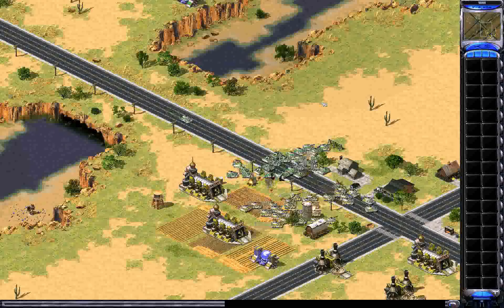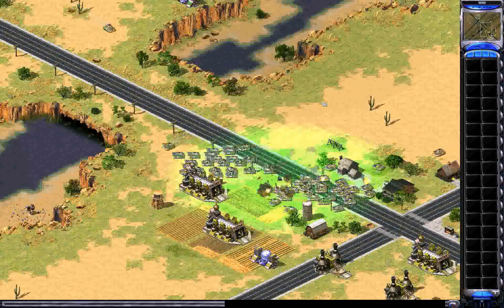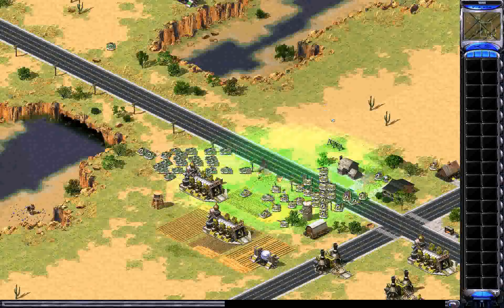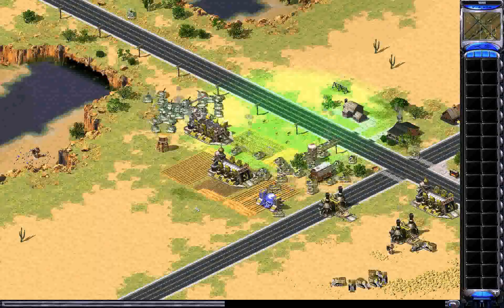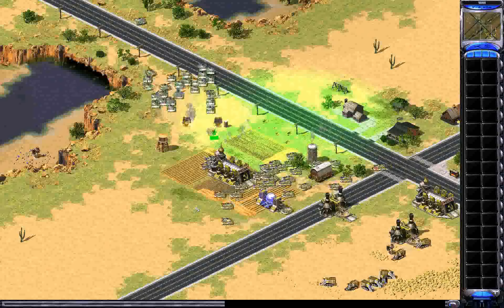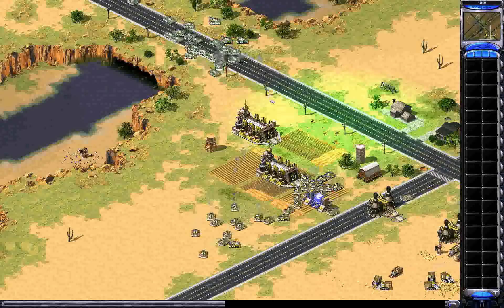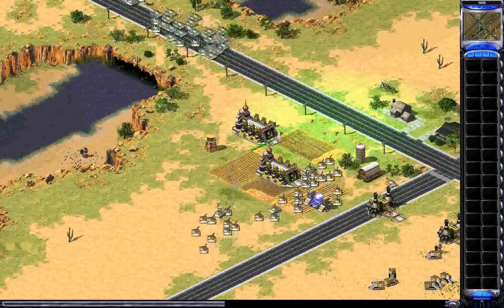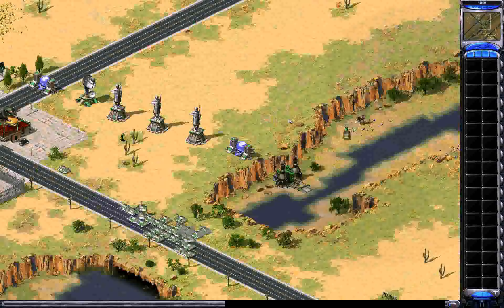Jerwar changes direction and goes for the War Factory. Carol with a delayed reaction — now the two forces have met and the fireworks are on. Who's going to come out alive in this all-in tank battle? The tanks are firing away. Jerwar moves to the right, Carol follows. Back to the left, and the Dezo is deployed. Both armies are heavily damaged and smoking. That War Factory is going down — Carol won't be able to do anything about it. Jerwar retreats to live to fight another day; the War Factory is back up. Carol successfully defends his base.